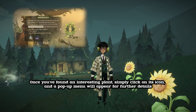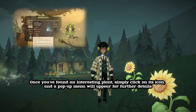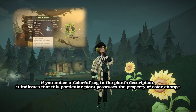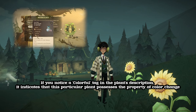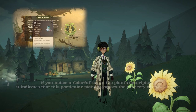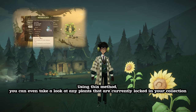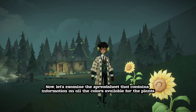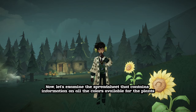Once you've found an interesting plant, simply click on its icon, and a pop-up menu will appear for further details. If you notice a colorful tag in the plant's description, it indicates that this particular plant possesses the property of color change. Using this method, you can even take a look at any plants that are currently locked in your collection. Now, let's examine the spreadsheet that contains information on all the colors available for the plants.